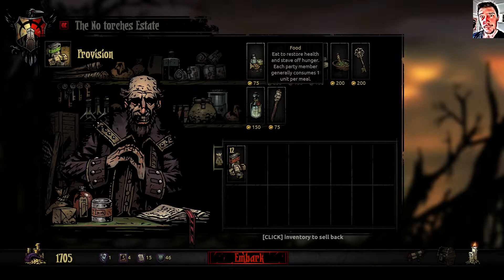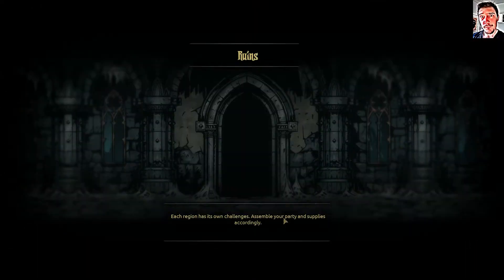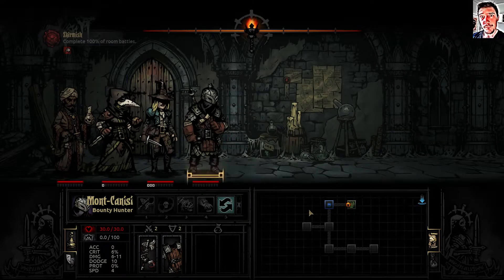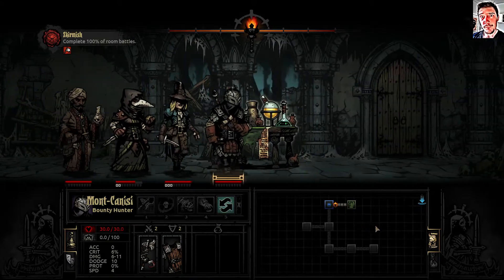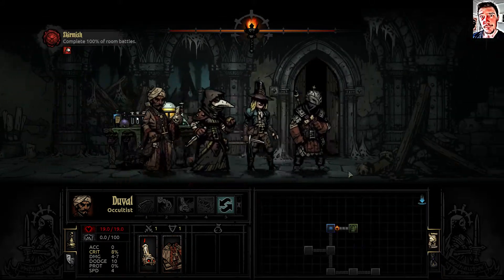Since I don't bring any real healer, I will have to bring a lot of food. Things must be driven back - no better place to begin than the seat of our noble line. We have to complete all the room battles. Easy enough - great start, ambushed by foul invention. It's a lot of stress already. No findings, okay, let's carry on.